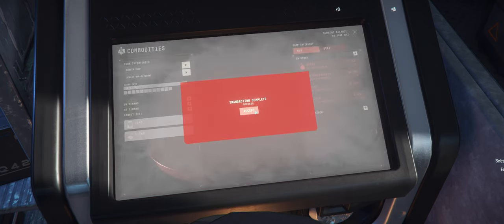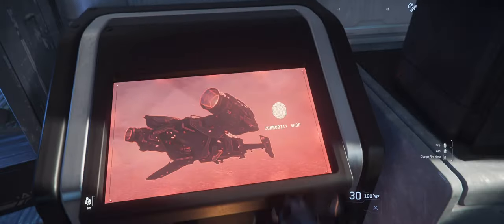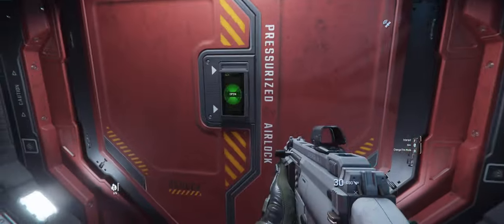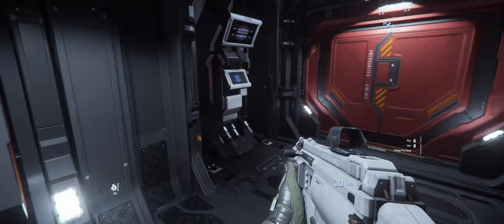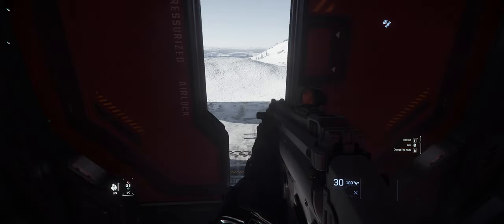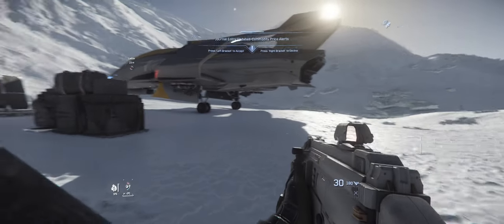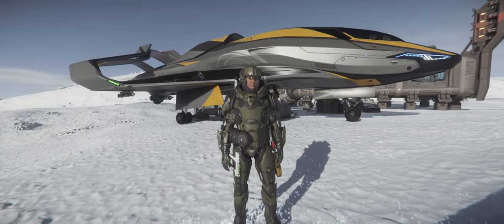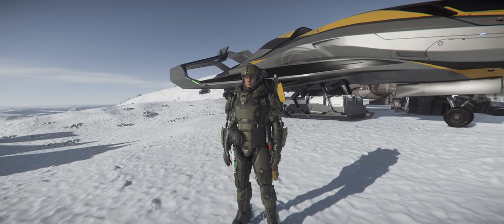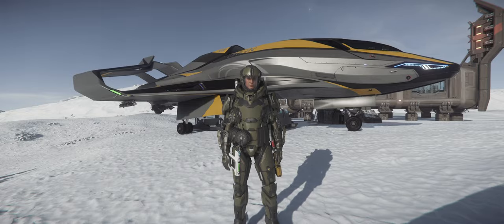Now that we have loaded our cargo grid, we want to hightail it out of here and sell it. The best and closest place to sell is Samson and Sons on Walla, which is within the same system — only a short jump away. Theoretically, if you do this multiple times you can turn in for a quick buck. My cargo grids are loaded. The Origin 315P has a cargo grid of eight on the main cargo deck and an additional four at the back, which makes it ideal — 12 SU of cargo.